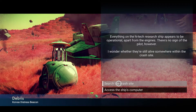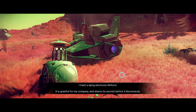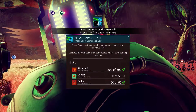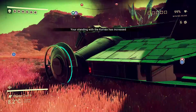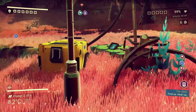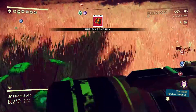Let's search the crash site. I think I've got all the technologies known to man now. The ship is a no-show, so let's just grab some resources and take a look around the planet a little just to show you some of it.